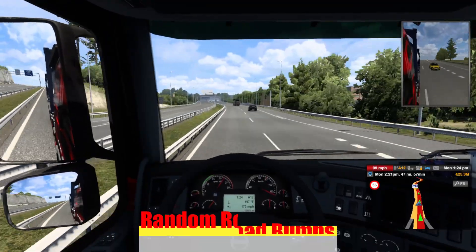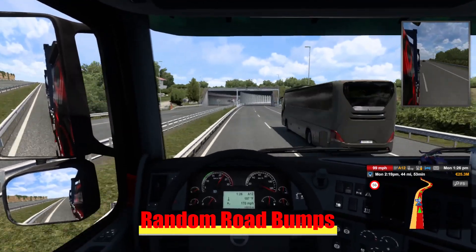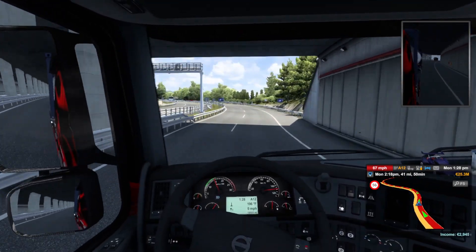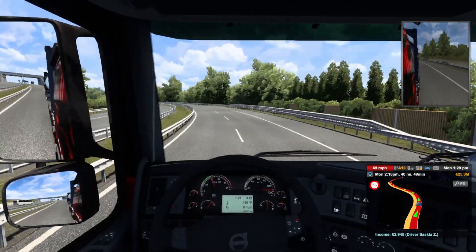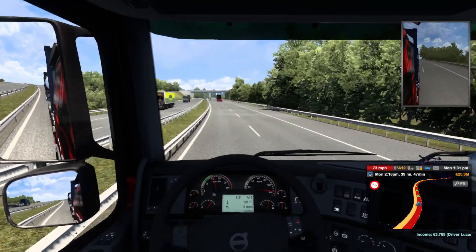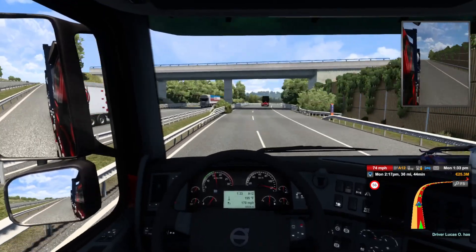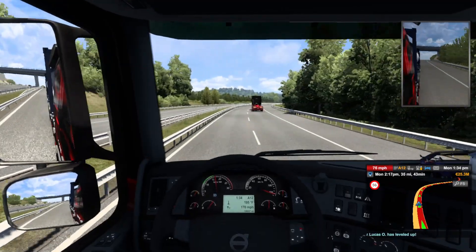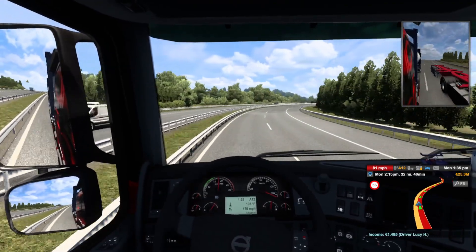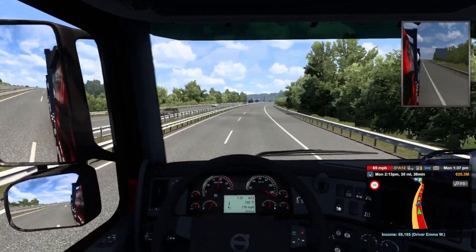The fifth item is Road Bumps. This is also an item that was added to American Truck Simulator — just little random bumps that occur while driving down the road at random intervals. It's nothing that will throw you off or disrupt your truck, but it's just another realistic game feel that the developers have added. Like I mentioned in my American Truck video, I don't think the developers took this one far enough. I would have made the bumps, in some cases, even more prevalent, or I would have even thrown in a pothole or two.